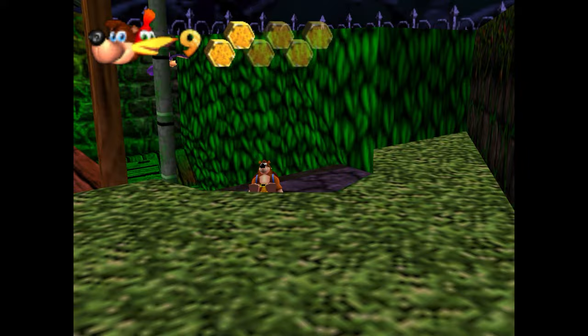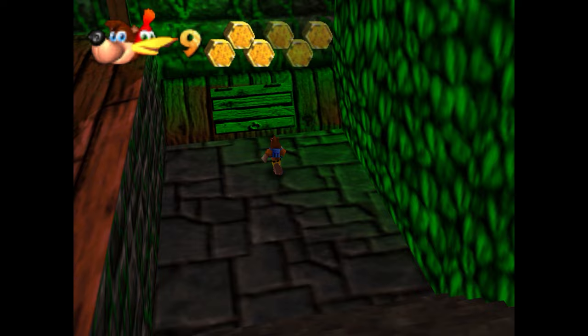We will be needing the pumpkin form to collect all of the jiggies on this map, and that will of course require the 20 Mumbo tokens if you haven't made that transformation already. Beyond that, we'll be running down here into this wine cellar.